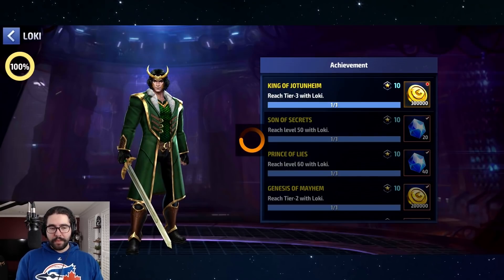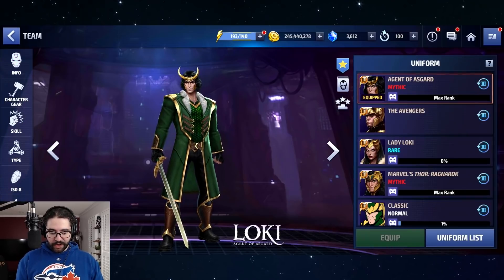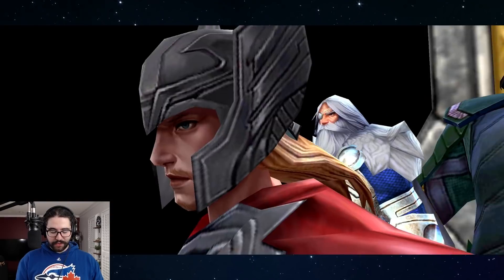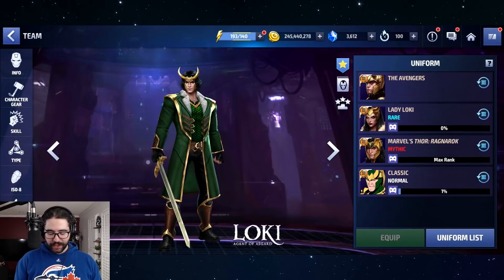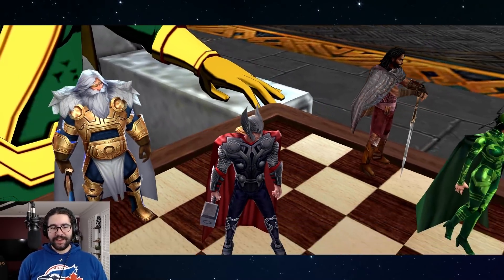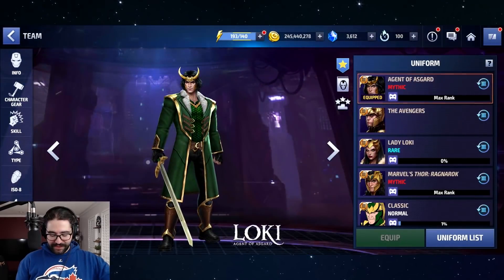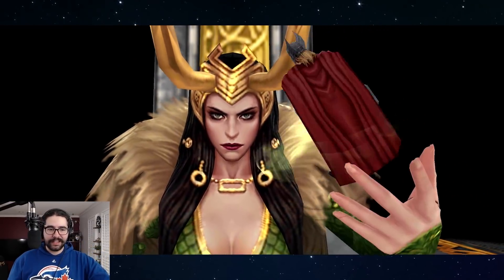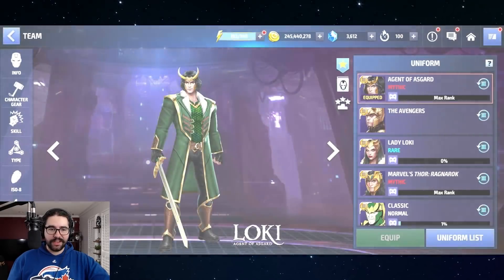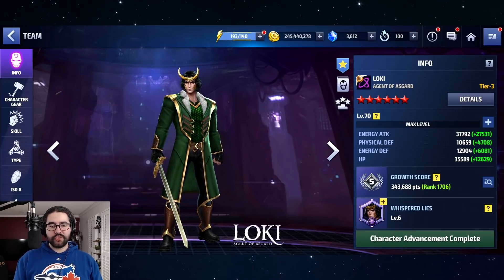They should make better animations for the transcended ones because you compare that to Hawkeye, Bullseye, and Gambit and it's not good at all. Let's see what the Ragnarok one looks like — I think it's the same except he looks different. His fingers — those are 2017 fingers for sure. This one's absolutely hilarious because he looks so goofy. And then Lady Loki — we get to see the cleavage, very nice. So Agent of Asgard Loki is now minted at tier 3.